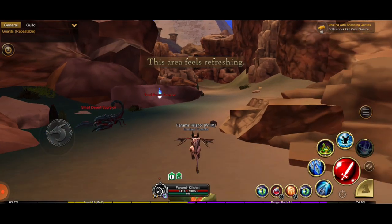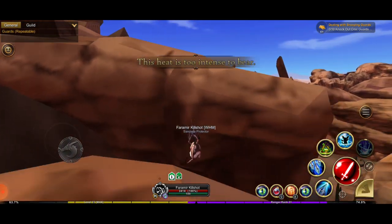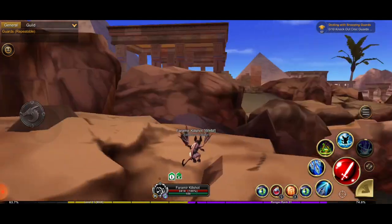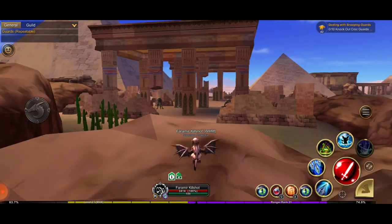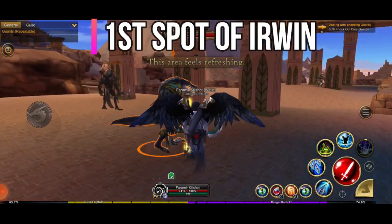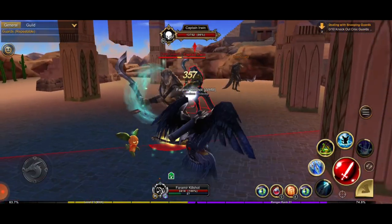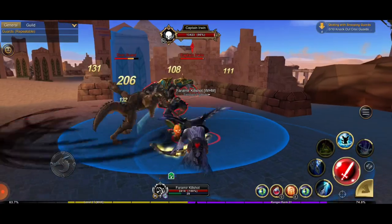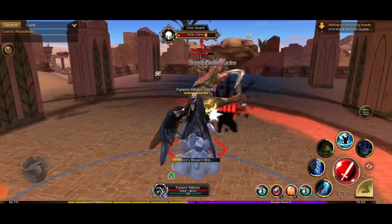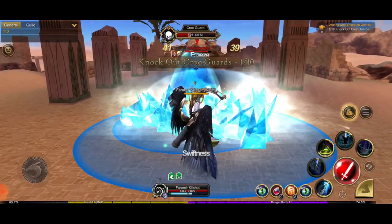Follow my instructions: as you go out of the Rebel Camp, jump over the stones and find the crocs located near the ruins. Captain Irwin is sometimes right here — that's the closest location to the Camp of Rebels — but sometimes he changes his spot.